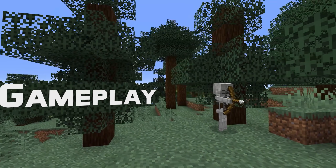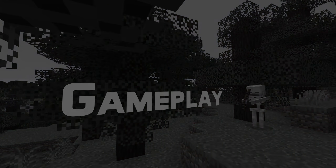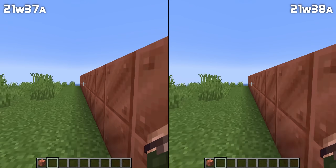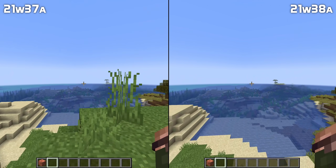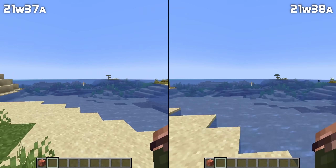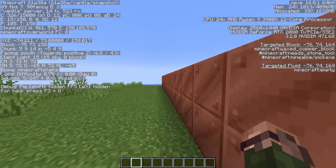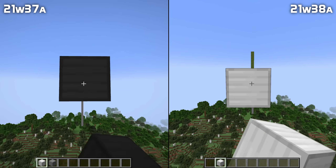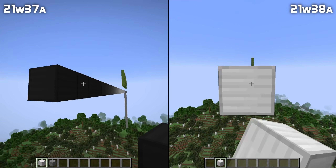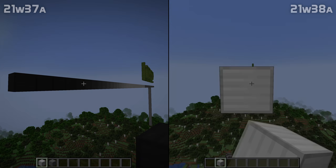Now let's dive into the gameplay changes. Sprinting has been tweaked a bit. You used to drop out of sprinting back to walking if you brushed up against the side of a block in any way. That is now changed so you still lose your sprint if the angle is steep, but as long as you're sprinting only 5 degrees or less into the wall, you'll maintain your sprint. A bug has been fixed where liquids would sometimes just stop spreading, and a problem causing the light to randomly become zero in the sky has also been fixed.